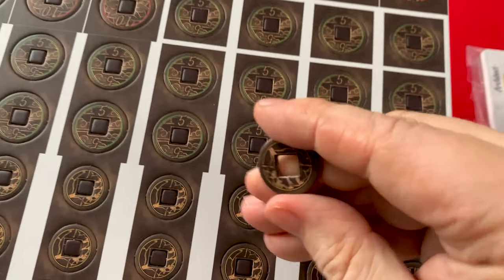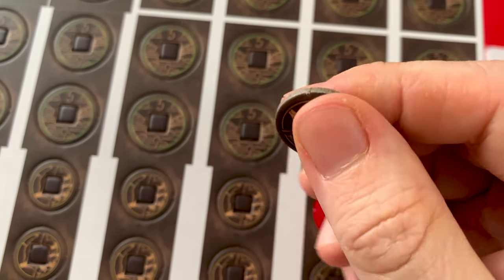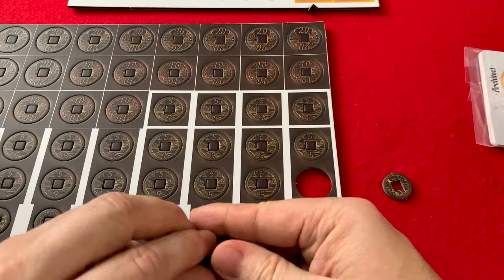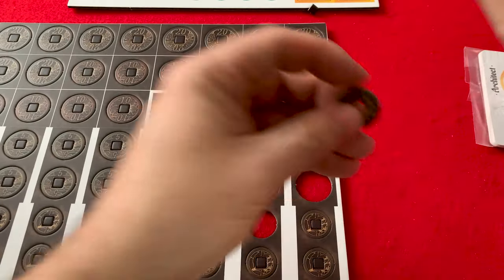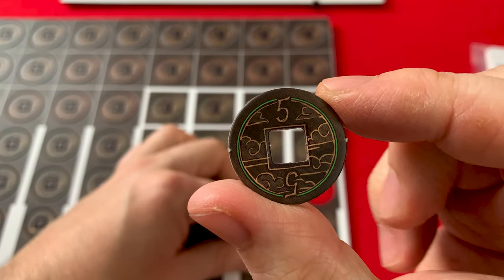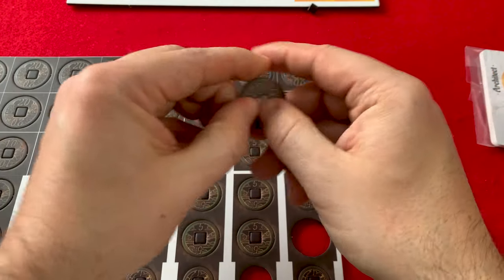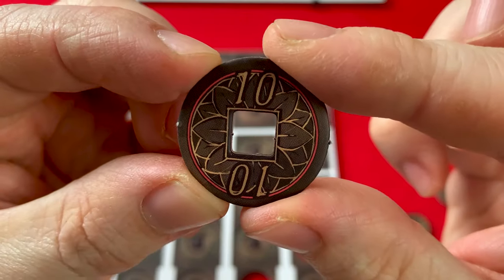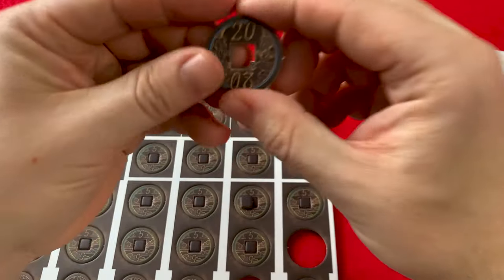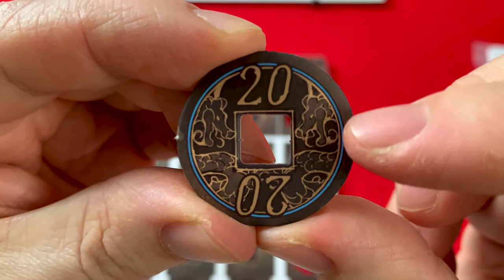Let me punch one or two of these out — so that's what they look like. Same on both sides. Just poke one out of each — there's a one piece, that is your five, and there's your ten, and your mighty twenty. The twenty's got little dragons in it.